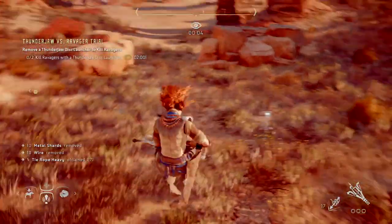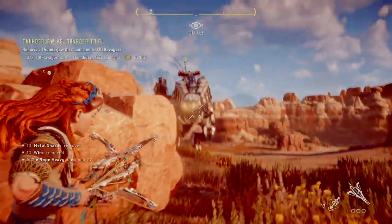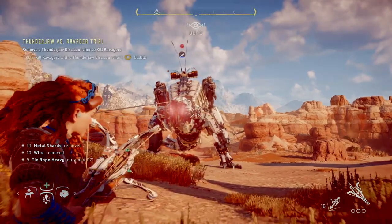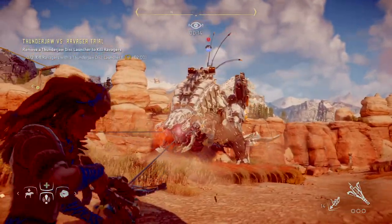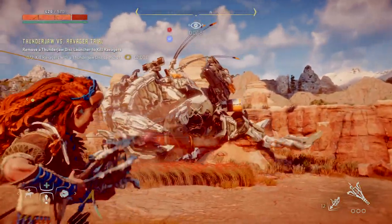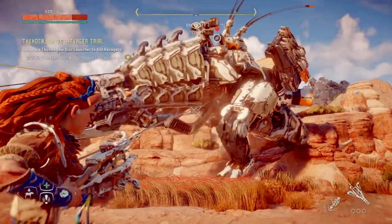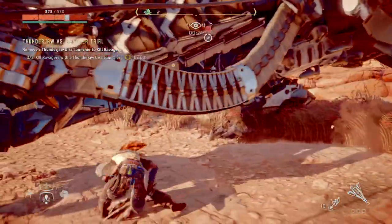Now we're going to sneak down, skip the ropes, get your rope caster ready. You need five or six ropes in order to get this guy to fall. Once he falls down, you'll be able to override him. And then once we override him, we can easily dispatch the two Ravagers.